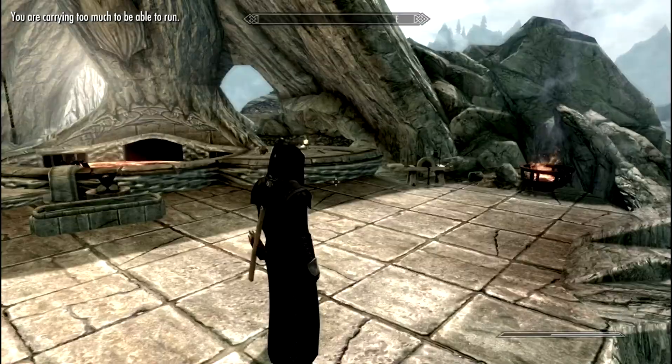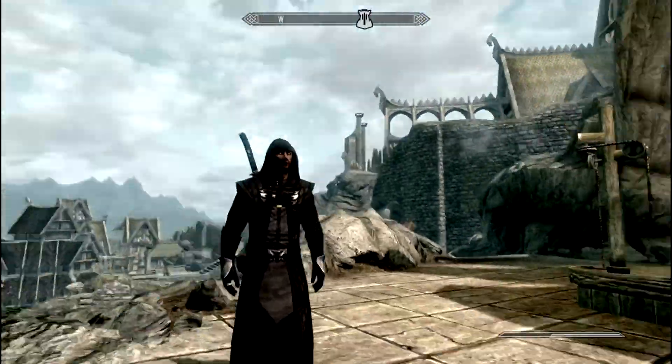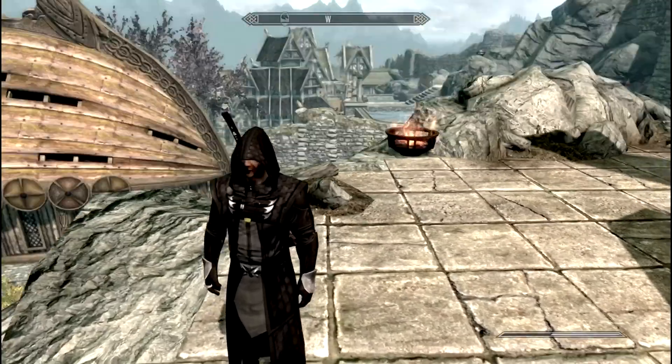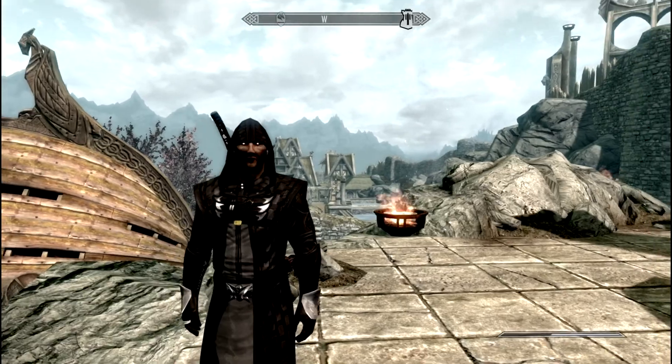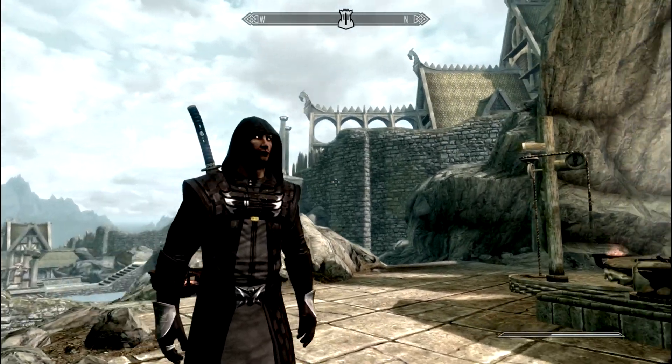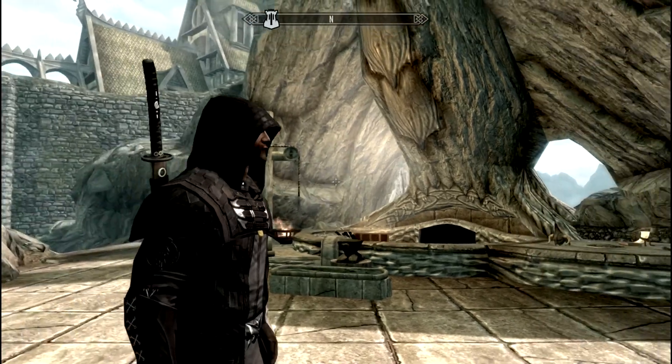We throw in a Samurai Katana and there you go. This is really high definition armor. If you look closely, light actually reflects on the armor. Look at all the details here — there's a cross.